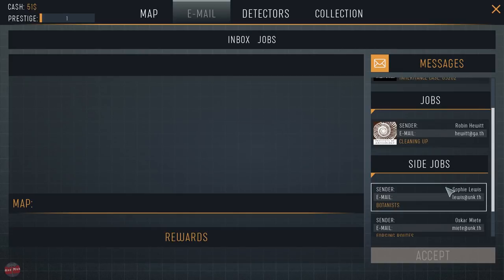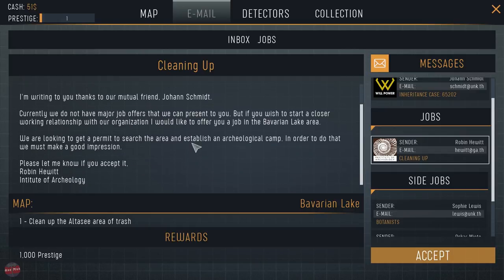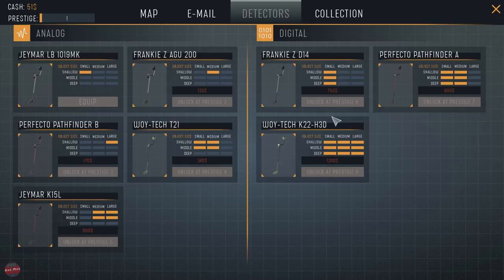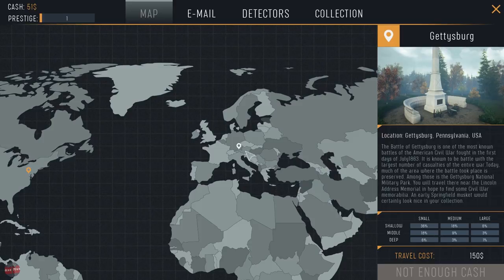Emails. Jobs. All right - my name is Robin Hewitt, I represent an institution of archaeology, blah blah blah blah. Clean up the Altias area of trash. Do I want to do that? We can buy new detectors. Should we just go somewhere? We can go to Germany or we can go to Pennsylvania.